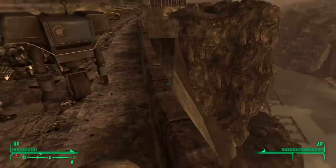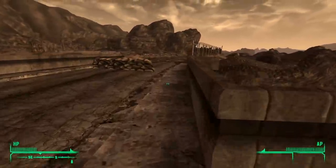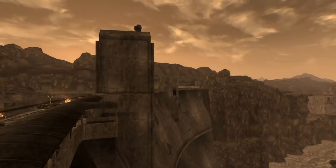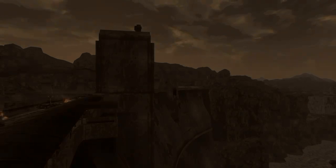Then I activated the Generators, avoided a lot more enemies, had a little chat with the Legate, had General Oliver thrown off the dam, and beat Fallout New Vegas without a Pip-Boy.